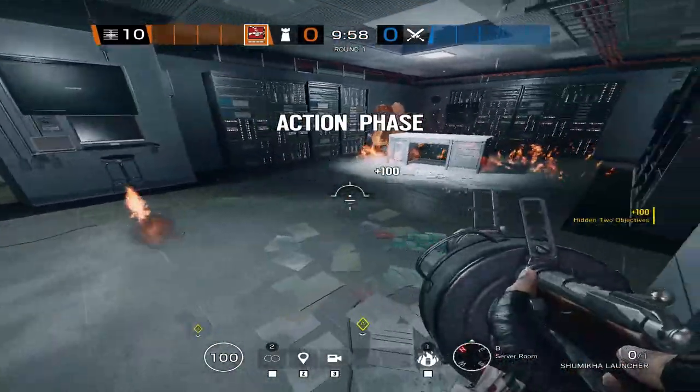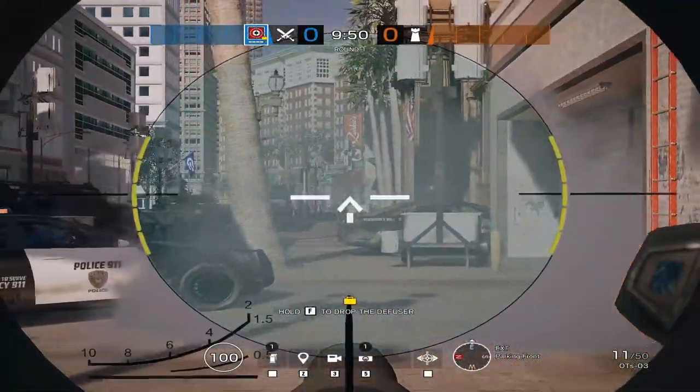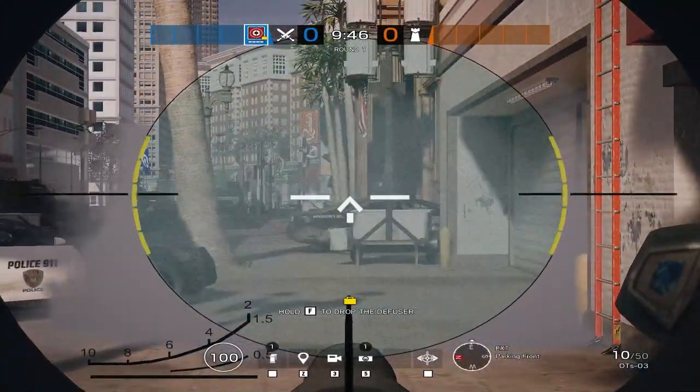Tachanka, the most sacred operator in Rainbow Six Siege, is a three-armor one-speed operator who runs around with a massive LMG while also wielding a flamethrower with a ton of fiery grenades. Glaz is the one sniper that never gets attention — a two-speed two-armor operator only really useful on the map Plane where you can shoot through the windows.